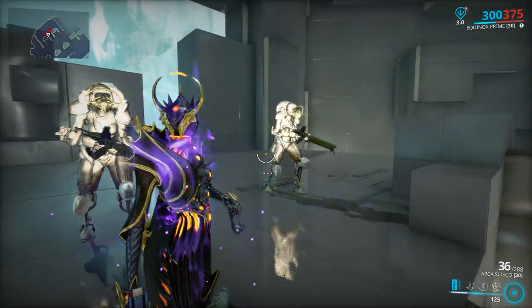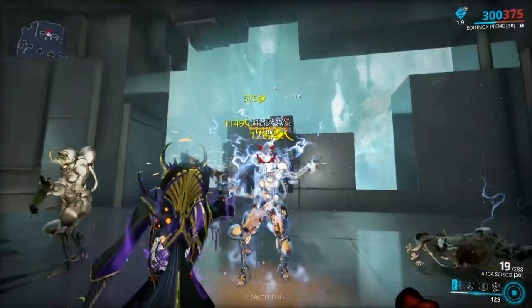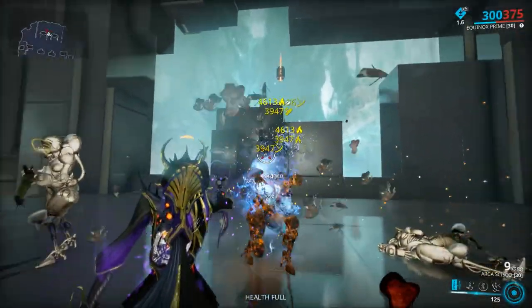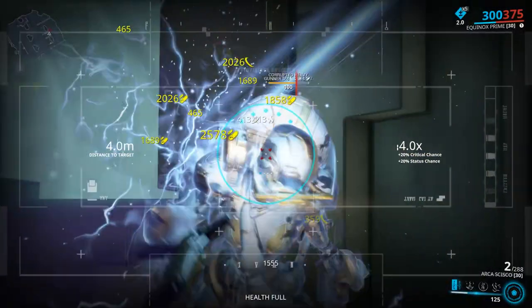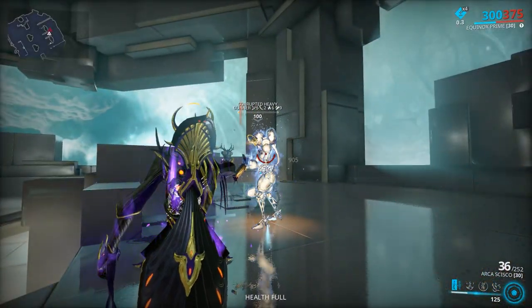Mastery rank 10: Arca Scisco. A gimmick weapon in all the good ways — every shot you land camping multishot will give you an additive 4 percent status and crit chance, up to 20 percent. With the buff fully built this is a monster of a weapon. It's glorious, and it also has a scope.